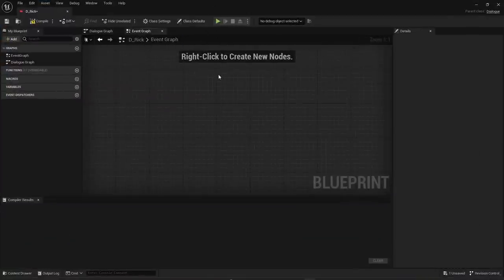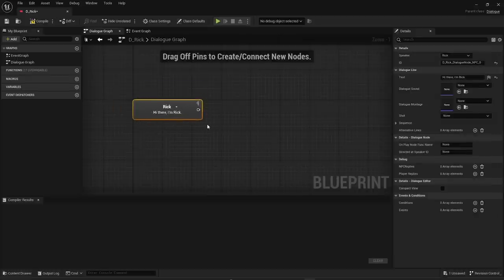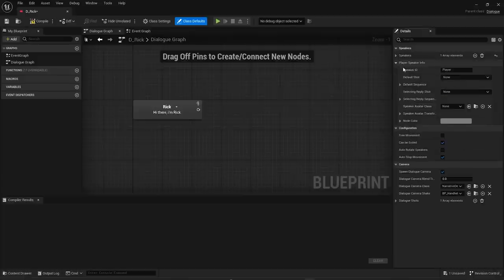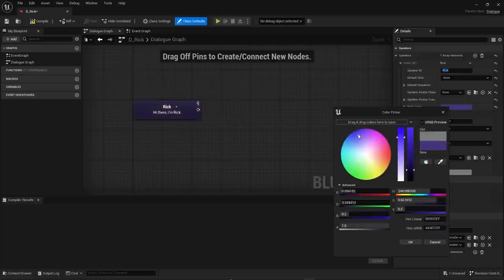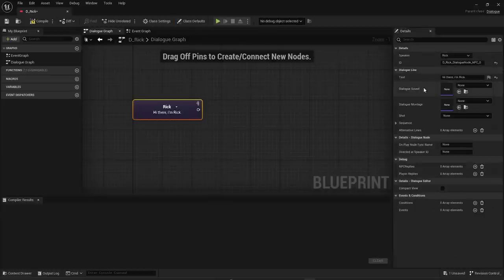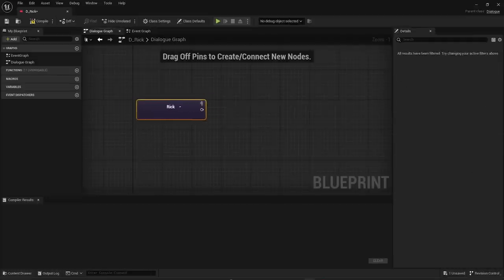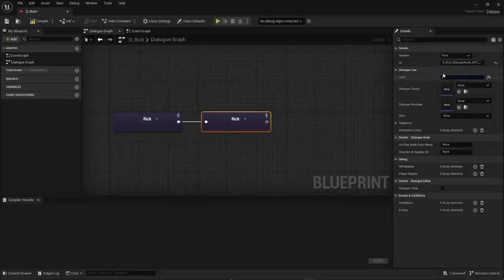Dialogue blueprints are just like any other blueprint, except they also come with a dialogue editor window — similar to how a widget blueprint comes with a UI designer. In Class Defaults you can see all the speakers; there's always a Player, and then the Speakers array where you can add as many different speakers as you like. You can change node color to help tell speakers apart. It's generally a good idea to leave the first root node empty — empty nodes get skipped over, and I'll explain why later.